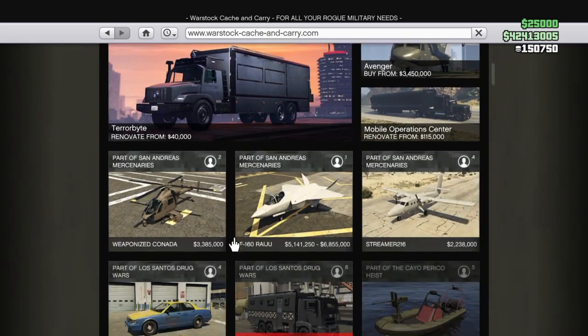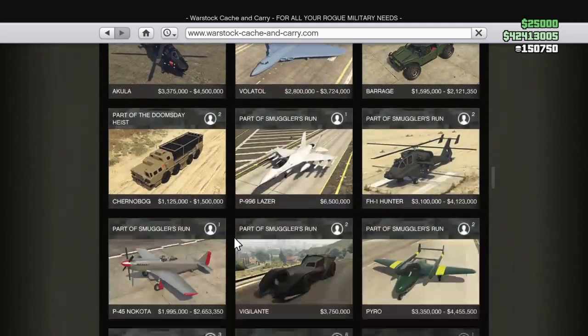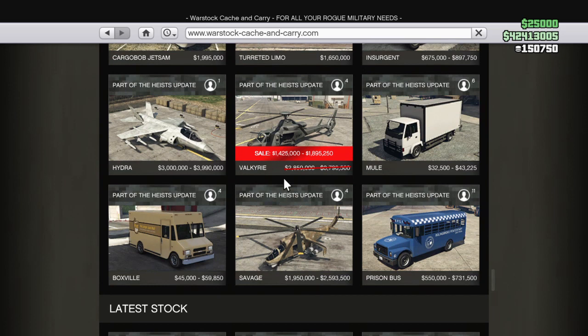Back in Wolfstar Concierge again. We've got the Valkyrie on sale at 50% off. So this is 50% off.